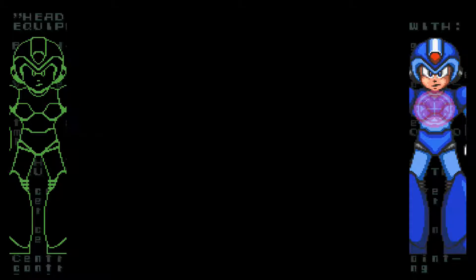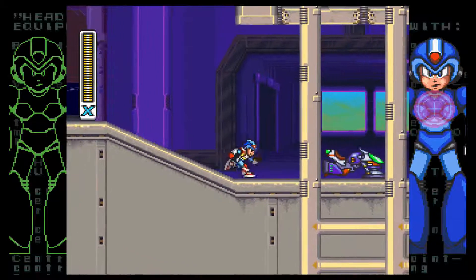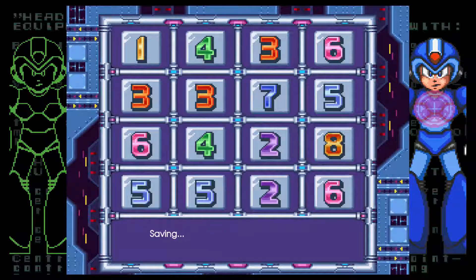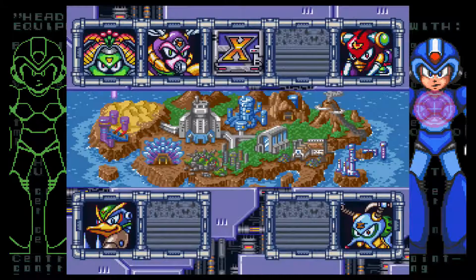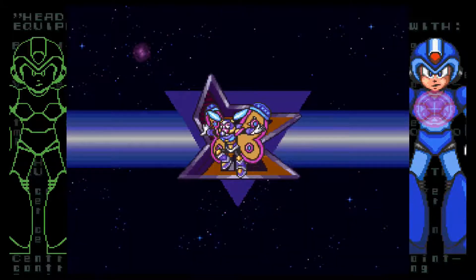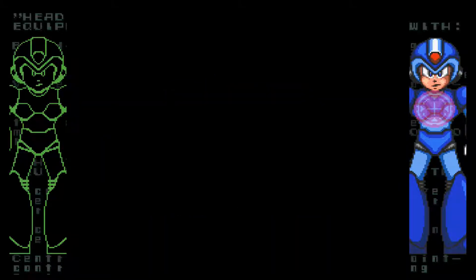We even have this awesome armor upgrade and all these heart tanks. It only took me a little over two hours — probably more like an hour and a half to you guys because I took out so much footage of me just raging over Wheel Gator stage. Our optional side bosses are done. So let's go back into the normal weakness loop and go to Morph Moth.